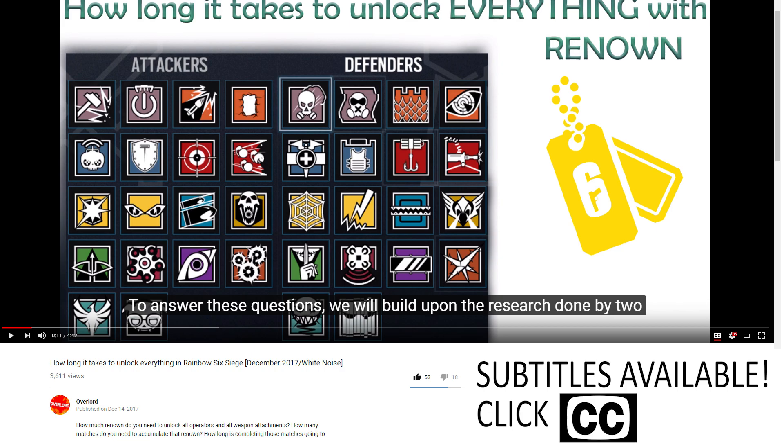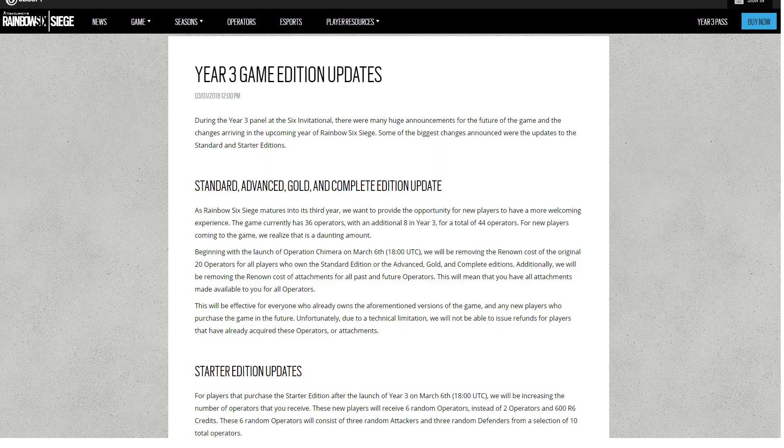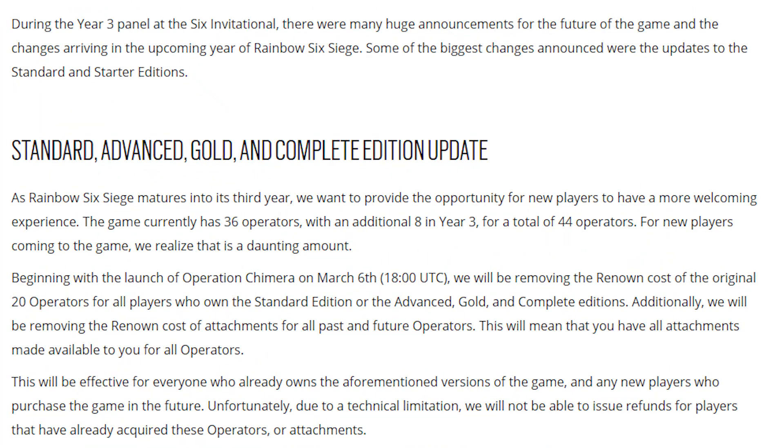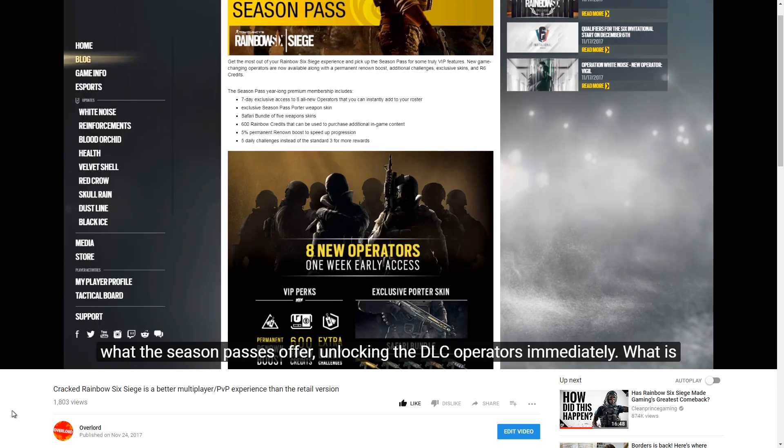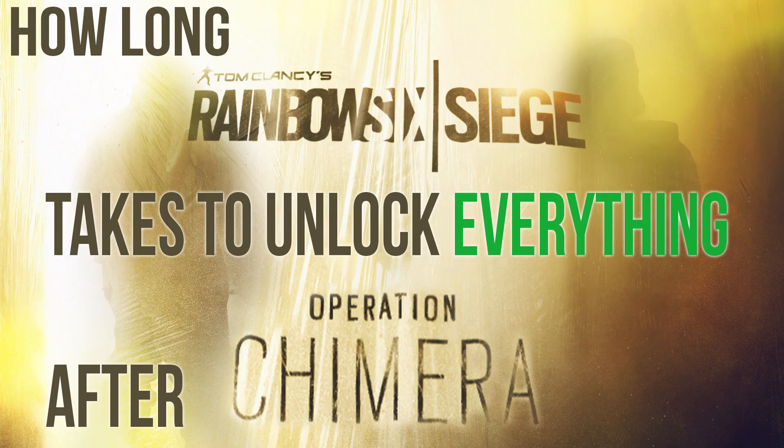Back in late 2017, we explored how long it took to unlock everything in Rainbow Six Siege when it was on the White Noise patch. In March 2018, Ubisoft brought fundamental changes to Rainbow Six Siege's progression system with Operation Chimera. Renowned costs were removed for weapon attachments and for the initial roster of operators, a change we had recommended in a previous video. Our old video is no longer accurate, so we need to revisit the subject: how long does Rainbow Six Siege take to unlock everything after Operation Chimera?